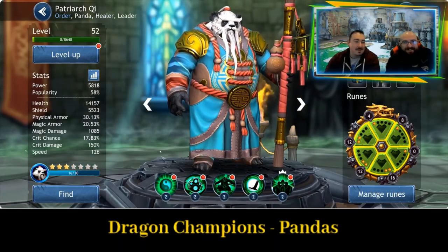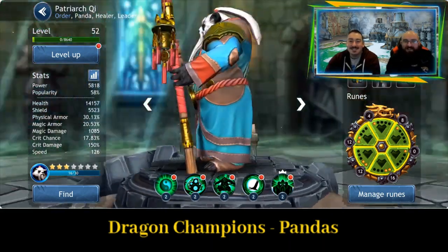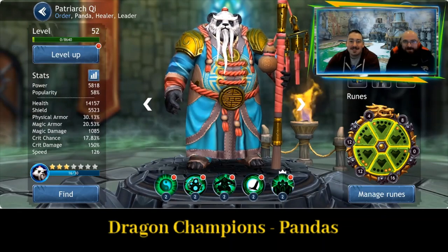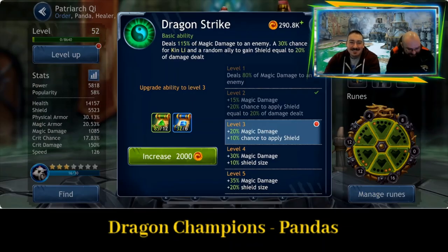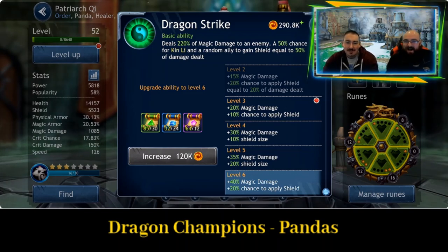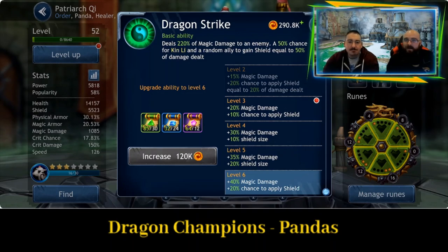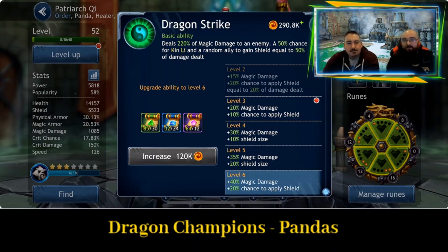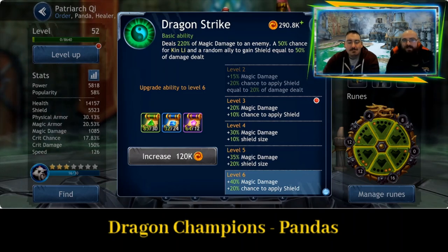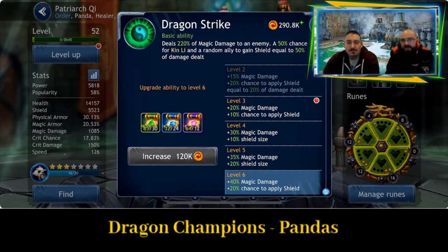I'm going to enjoy pronouncing this one — Patriarch, or Patriarchy. This guy looks like a boss — love his hair, the beard, and the eyebrows. So his first ability, Dragon Strike, deals 220% of magic damage to an enemy, with a 50% chance for Kin Lee and a random ally to gain shield equal to 50% of damage dealt. That's really going to help make sure your team stays alive.